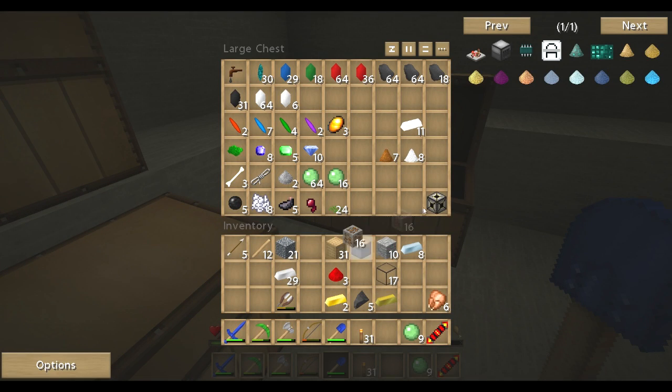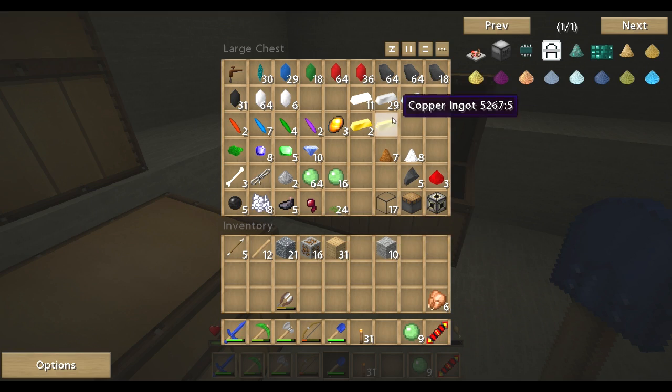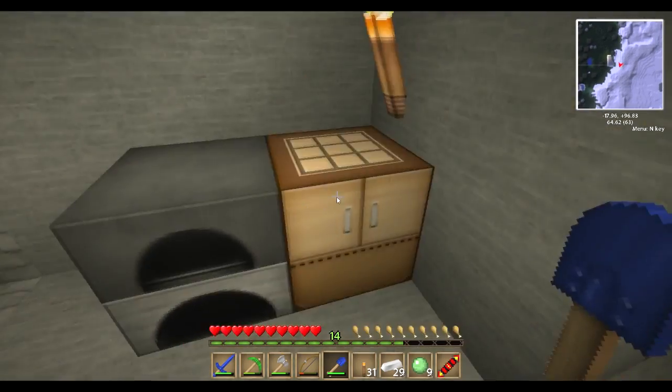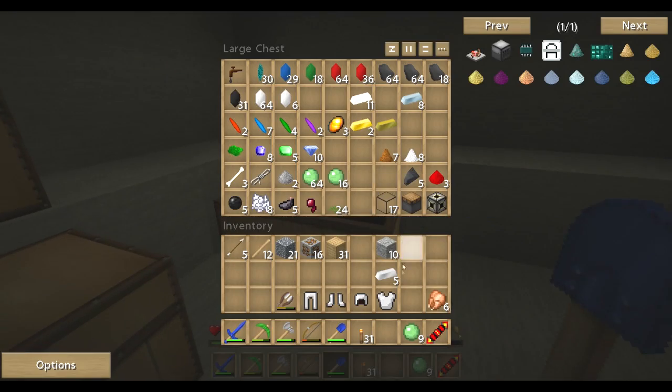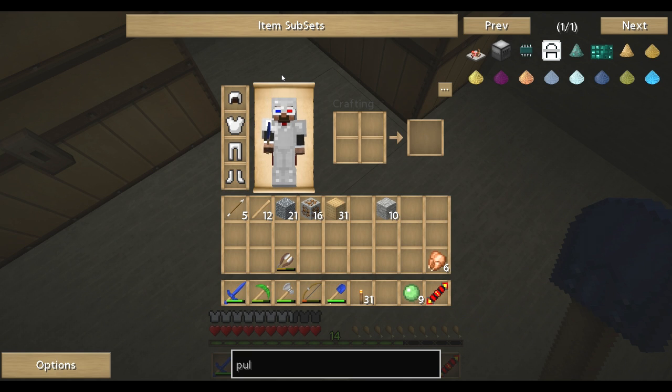Let's put all this in here. I might make some armour actually with some of that iron I've got there. Let's get ourselves armoured up — boots, helm, leggings, and a chest plate. Look at that, gorgeous — still can see me 3D glasses, awesome!